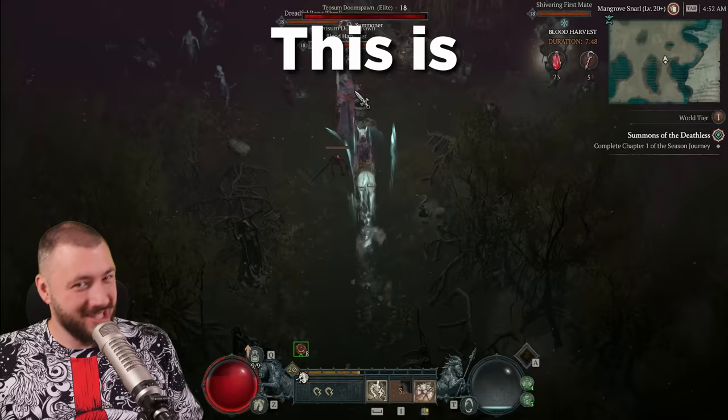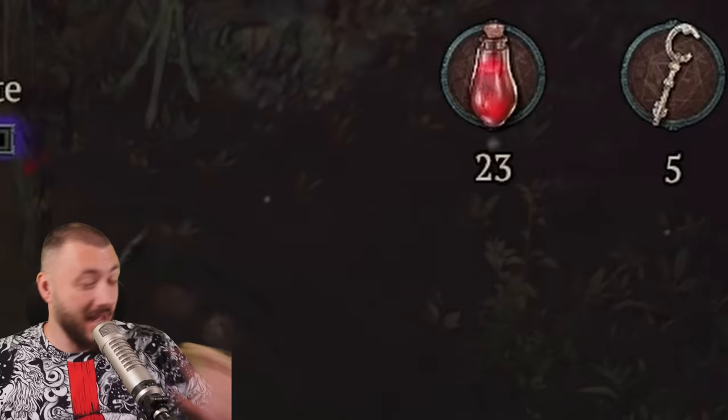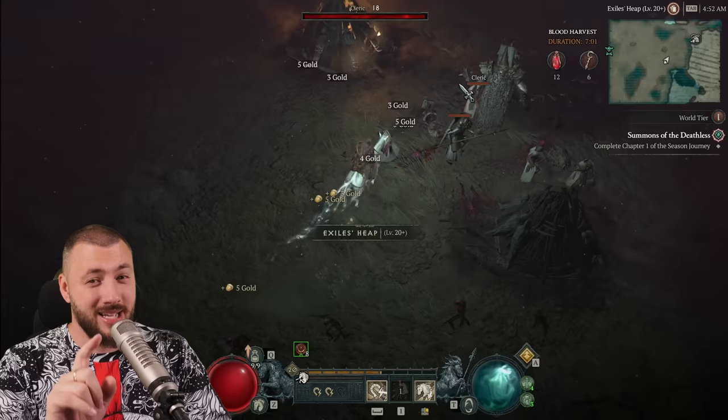Blood Harvest. This is where you're going to spend 80% of your time on the way to World Tier 4. Let me explain why and the dirty little secrets of the event. And as a bonus, at the end, my 1 to 100 leveling strategy this season.